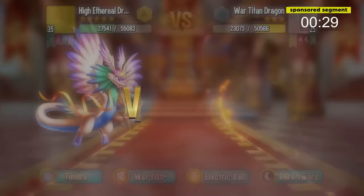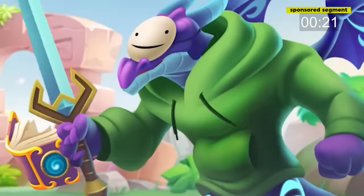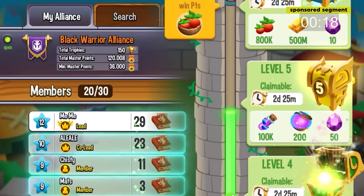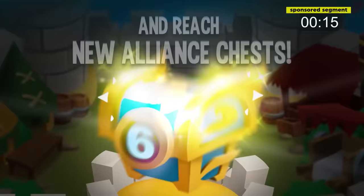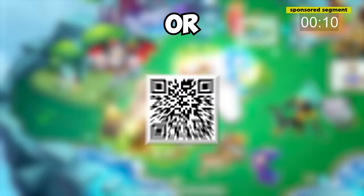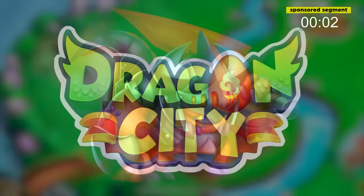These dragons can fight, and you can use them against your friends and foes in the PvP arena. There's even a Dream and GeorgeNotFound collab in the game. If you're looking to join an Alliance and work with other dragon pros to unlock special rewards and chests, download the game via the link in the description or scan the QR code on screen to get a special starter pack of 15,000 food, 30,000 gold, and the Flame Knight Dragon. Thanks Dragon City for this great deal, and enjoy the video.